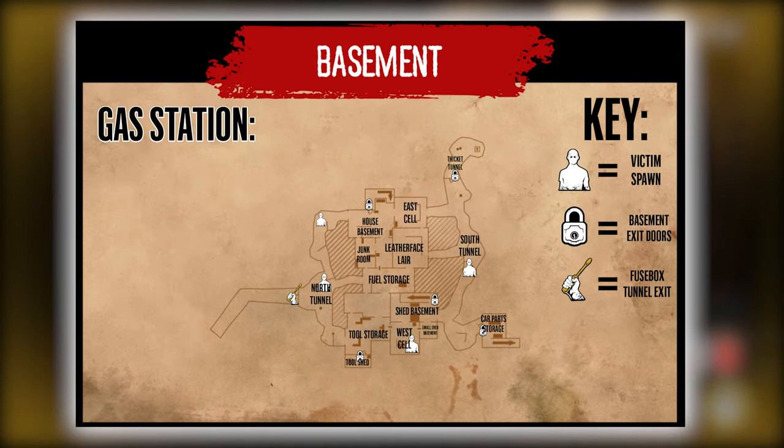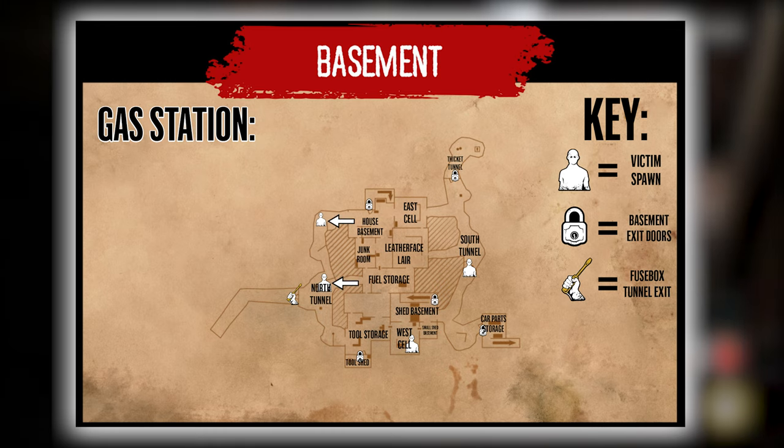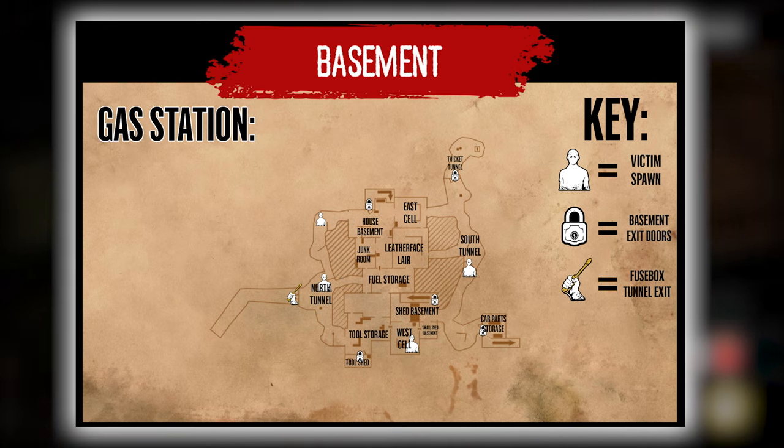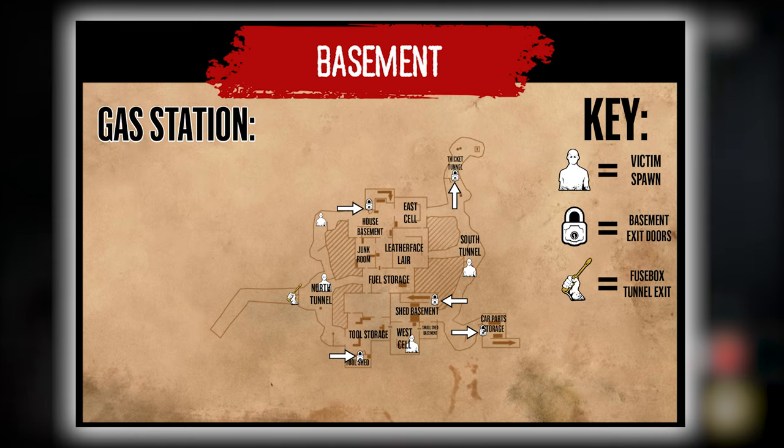Our final map for today is the Gas Station. This map is quite a bit more simple in terms of basement layout than the others, especially from a top-down perspective. Victims can spawn in two different areas of the North Tunnel, the West Cell, and the South Tunnel. There are escapes from the basement located in the Tool Storage, Shed Basement, House Basement, and South Tunnel.